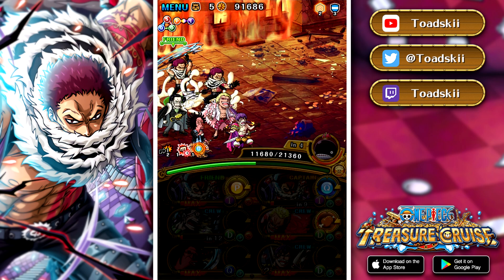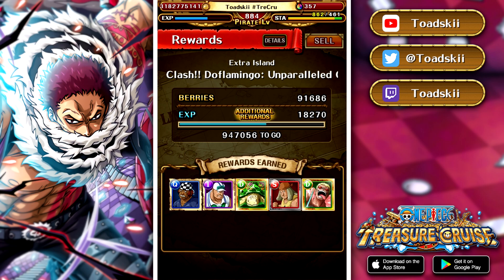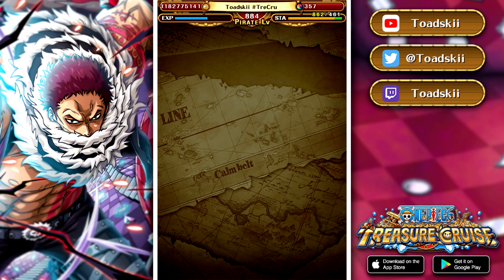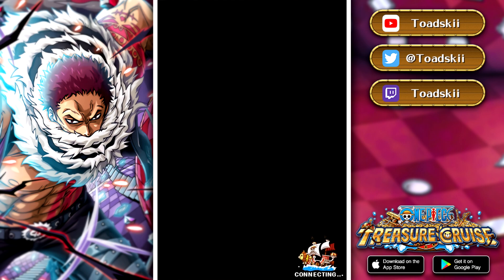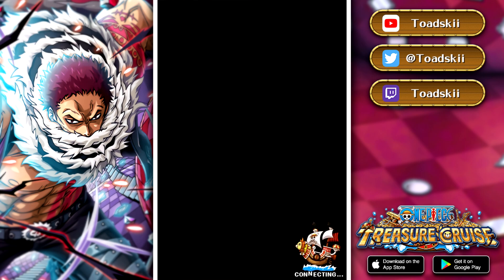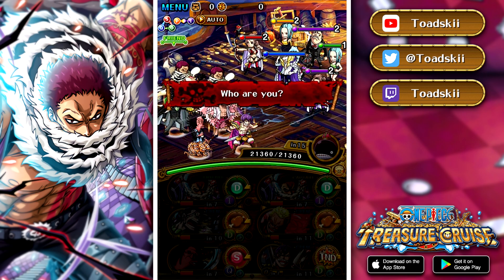Now let's get to the meat and potatoes of this video — Ambush Quest Cavendish. Cavendish, especially when he first came out, was pretty difficult because when you enter stage one, he was actually the first piece of content to apply slot bind to your team. Back in the day, there were no limit break abilities to remove slot bind — there wasn't any character in the game that could remove it. So you literally had to stall it out before reaching the final boss stage. But with this team, the way I've planned it out, it shouldn't have to stall at all in terms of removing the slot bind.